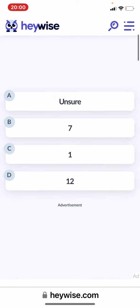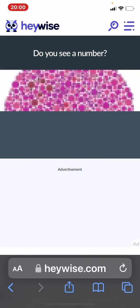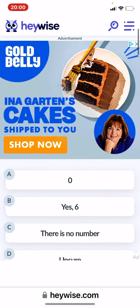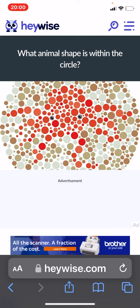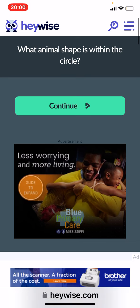I can't tell if that's 7 or 8 — I'm just going to put 7. I can't see a number. There is no number. What the heck is that? I'm sure I don't even know.